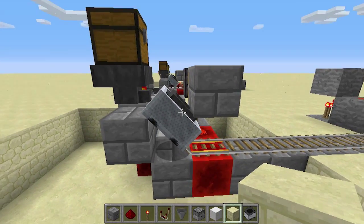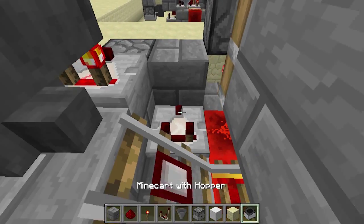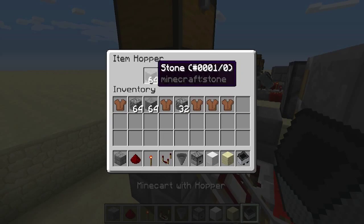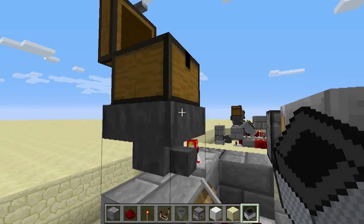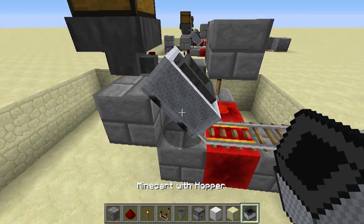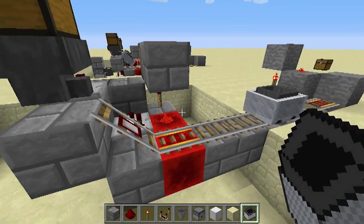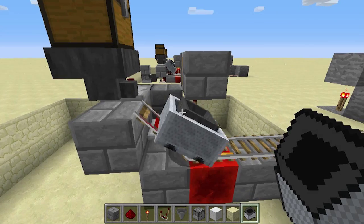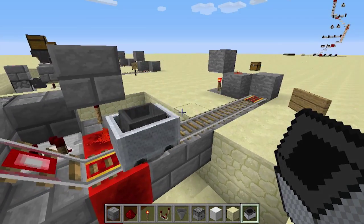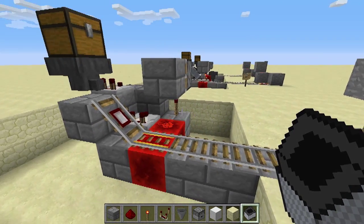I have a fix for that. The other bug I found is when the system is empty, the mine cart will just ride back and forth indefinitely. Although this doesn't cause any serious problems, I found it a bit annoying. So these are the two bugs I've addressed.